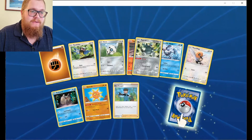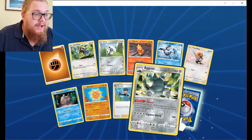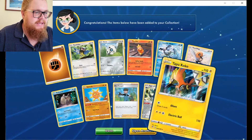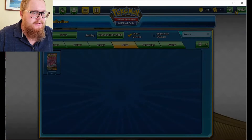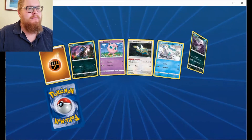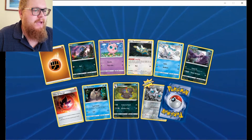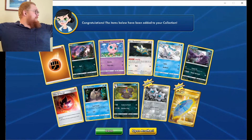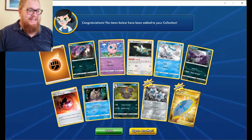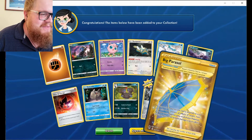Solrock, Bird Keeper, a Reverse Eelektrik — that's neat. And a Tapu Koko! I didn't even realize Tapu Koko was in the set. A gold card has been pulled! Gold Big Parasol.